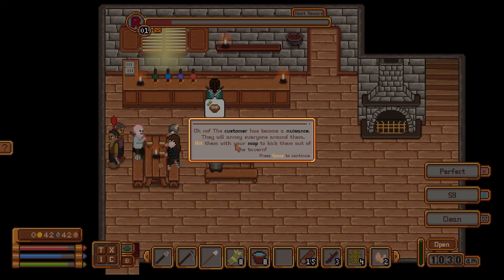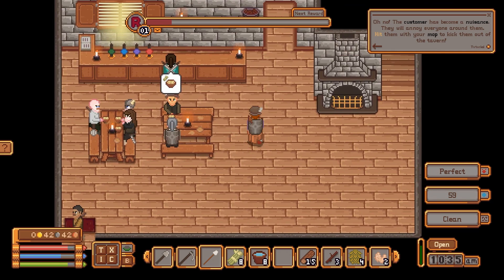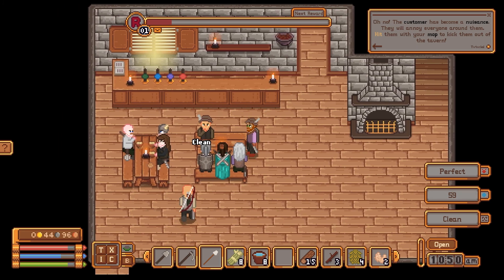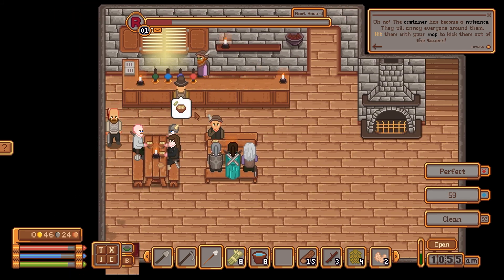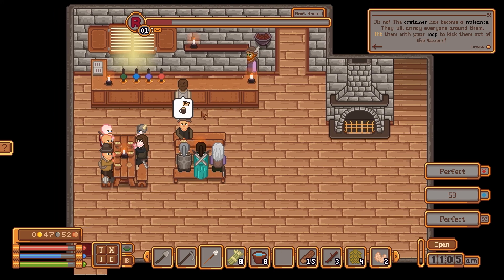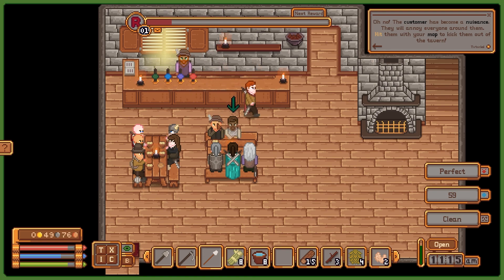A nuisance that will annoy everyone around them — hit them with your mop and kick them out of the tavern! I will hit you — get out of here! You've been mopped! My floors — at least my tables aren't... never mind, the second I said that. My tavern must be kept clean, that's all I want. This is why people get carpets — floors get dirty way faster, or at the very least you notice it more.